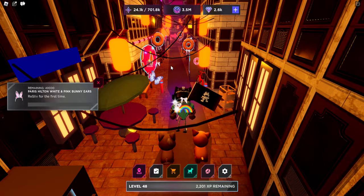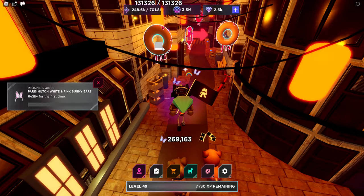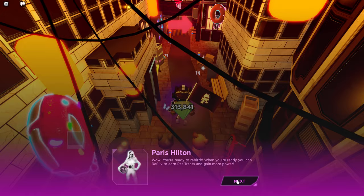All you need to do is get level 50, and once you're there you can go and reclaim the bunny ears. 40k stock is a lot so don't worry about going too fast or too slow. The game is pretty easy — look how much XP we get!